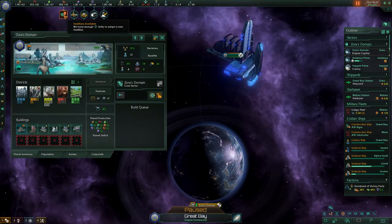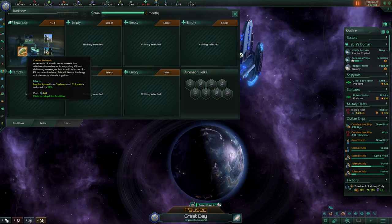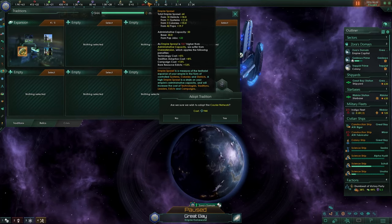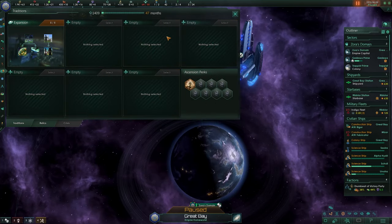We have finished another tradition perk, so we can now finish a whole tradition branch. Let's go for Courier Network — that gives me empire sprawl from systems and colonies reduced by 25%, which is pretty good because we are already capped. The higher our sprawl, the more my technology costs, tradition costs, campaign costs, and rare resource edict costs. So dropping it further will be quite useful.